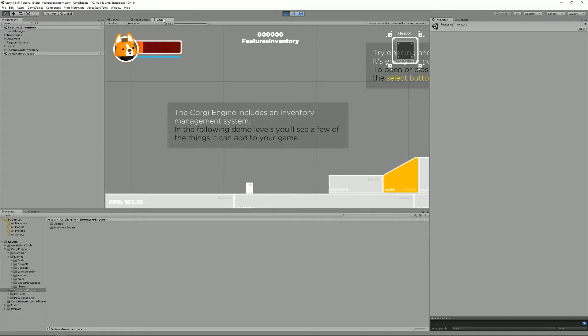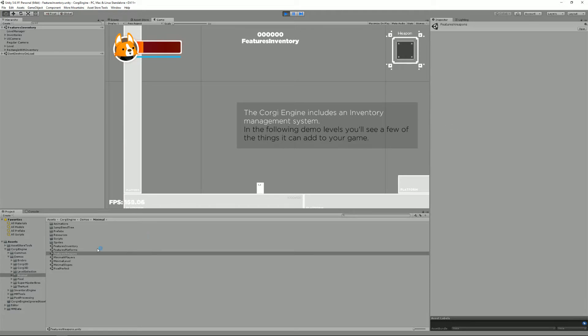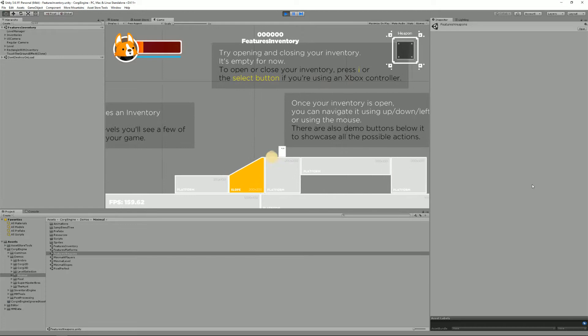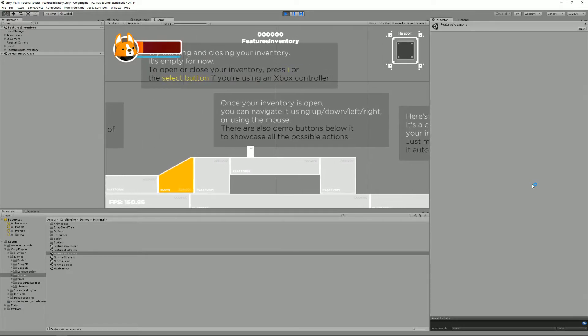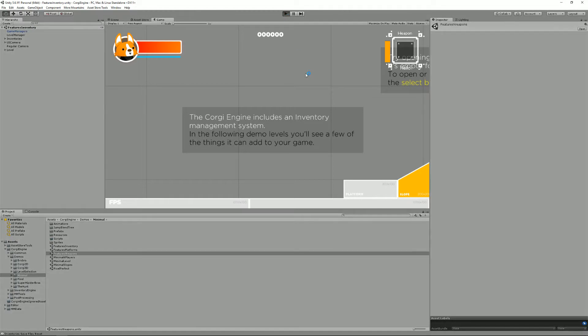It also comes with two specific demos located in the Minimal folder: Features Inventory and Features Weapons. Both levels are tied together in that they share the same inventory. Let's start by going over them quickly. I'm in the Features Inventory demo right now. One thing I'll do first is reset my inventories, which can be done using the menu: More Mountains > Reset All Saved Inventories.